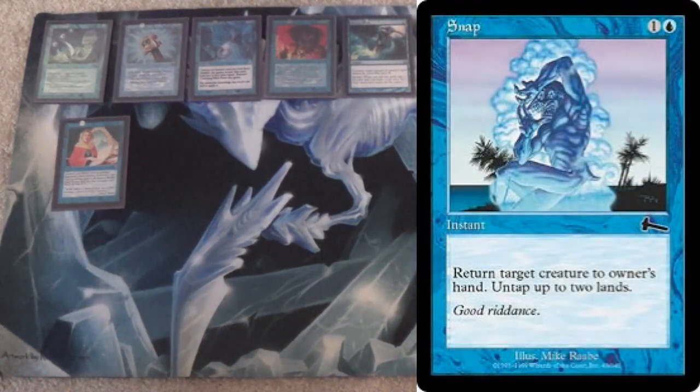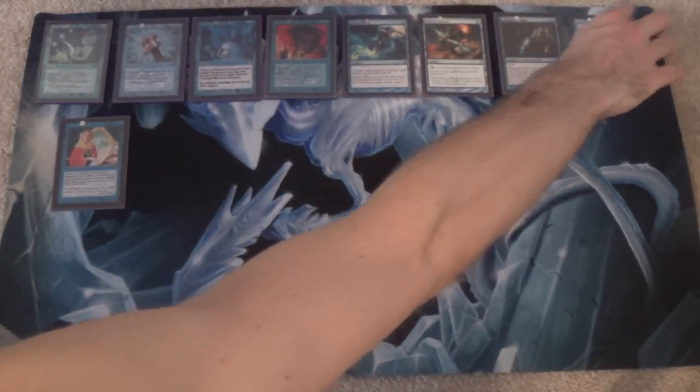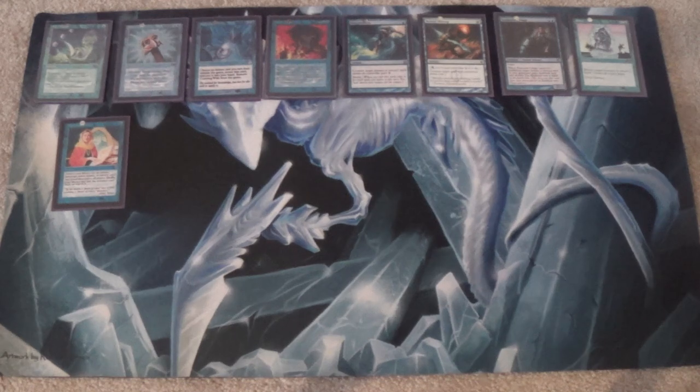You can return Snapcaster Mage — there's a nice little name combo there — but you can also just return one of your opponent's creatures. All that we care about is that we get to untap two lands.